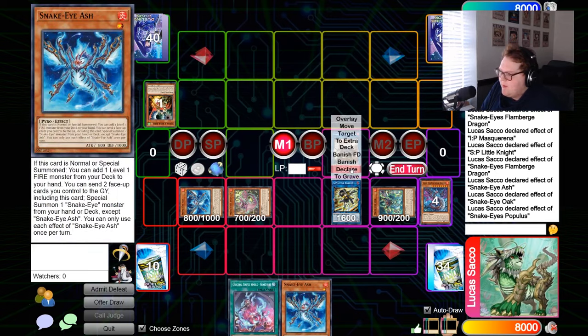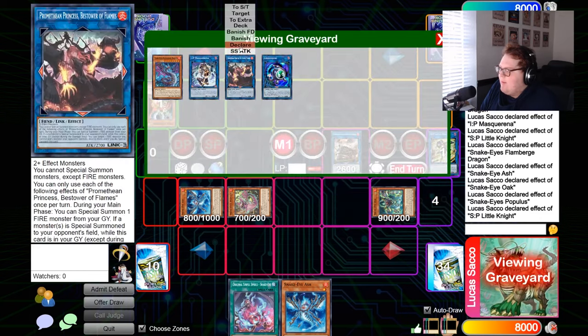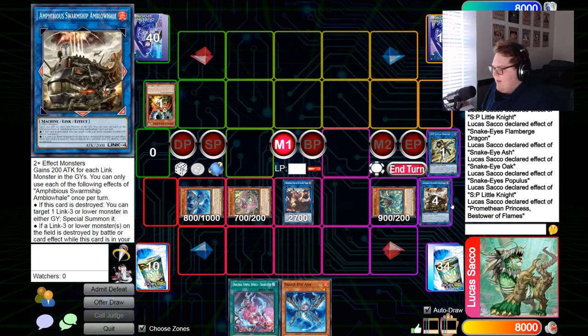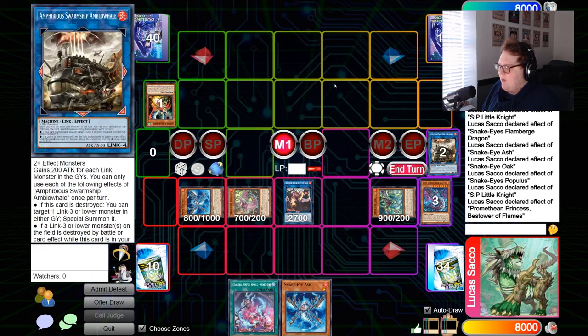We have two different lines of play on our opponent's turn. We still have the Little Knight to banish itself and our opponent's card, and at any point we have Promethean to pop itself and pop Amblo Whale. When they inevitably out Promethean Princess to try to kill you, you have another pop with Amblo in graveyard. That's how you play through Droll — now I'm gonna show you one final combo and then we'll get into the decklist.